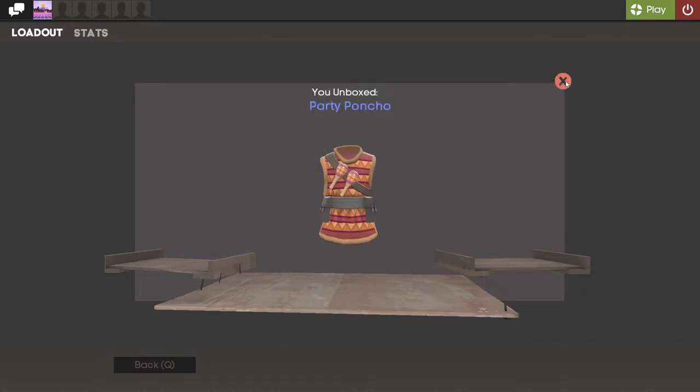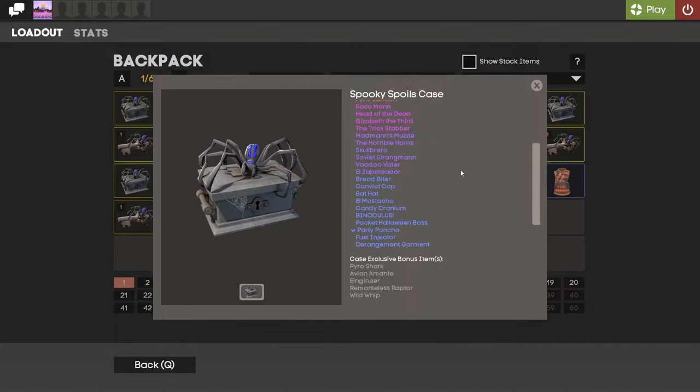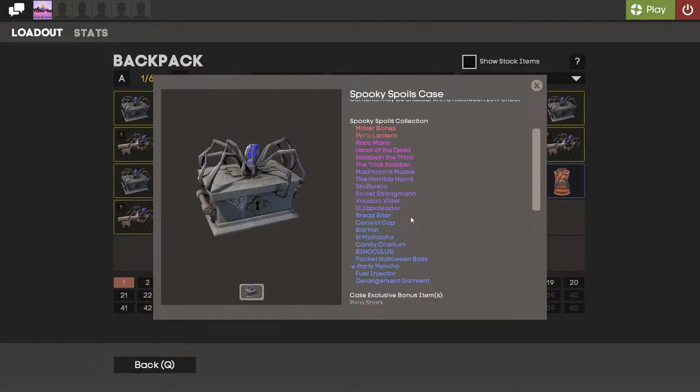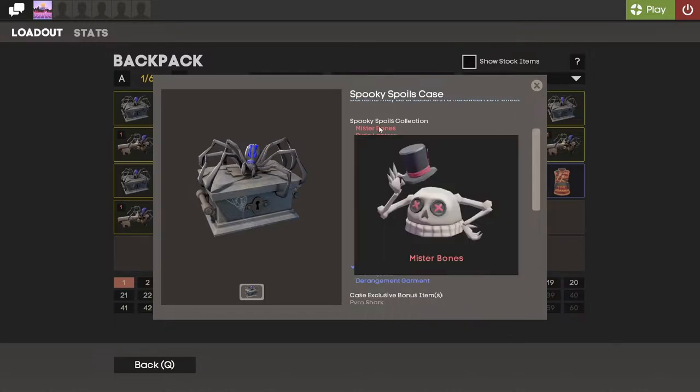Okay, we got the party poncho. I should just inspect this quickly to see what we can actually get in here. The Mr. Bones is pretty much the most exciting thing out of this case, other than the binoculars — oh my god, I love these eyes. These eyes are so disturbing yet hilarious at the same time. I've seen some insane sets from people in servers; these are probably one of the best items in this case, if not the best.